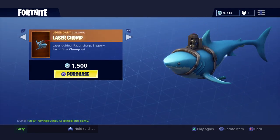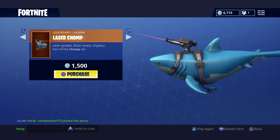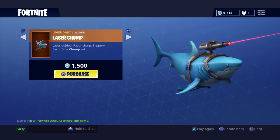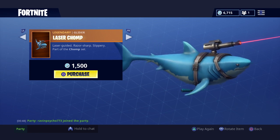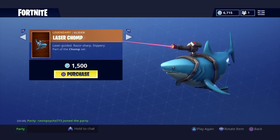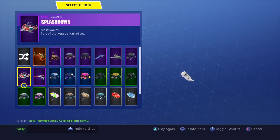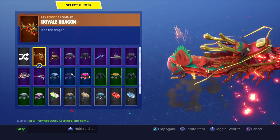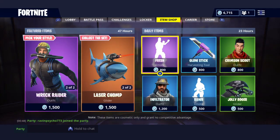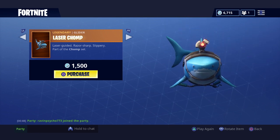We got the laser chomp. There's no way that is — I don't know if I want to buy this glider. It's 1,500 for a glider. If you guys remember, there was the micro glider and the Royal Dragon — that was too fast for me. But why is the cooler glider 1,500 as a legendary? I don't know, maybe it's a mistake.